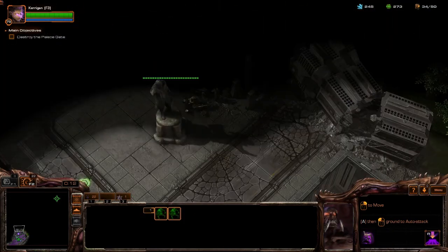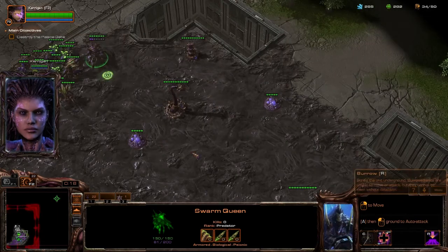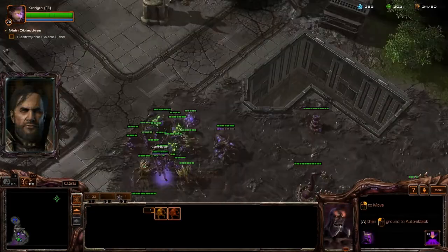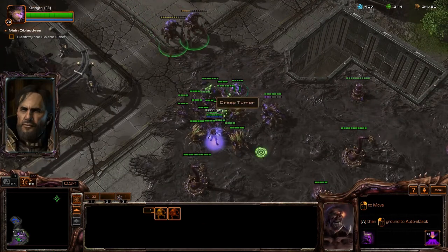The very first thing you've got to do here is clear the base to the bottom right of yours. He'll send a couple of marines at your bases initially. Run over there, get the marines, and then take your army — what you start with — and run over to the bottom right to clear out that base.